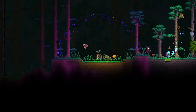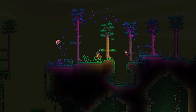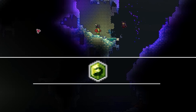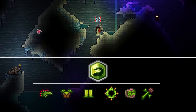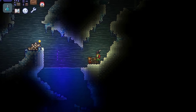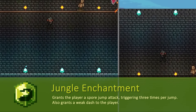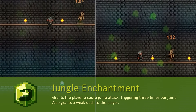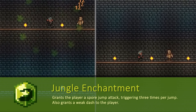Feeling on top of the world after beating the easiest boss besides the Trojan Squirrel, I head into the jungle and grab what I need for the Jungle Enchantment — a full Jungle armor set, the Thorn Chakram, the Amazon yo-yo, and a Jungle Rose. The Jungle Enchantment gives you a double spore jump that can fire up to three times in the air, and also a terrible dash that does nothing except get you killed in the Wall of Flesh fight.